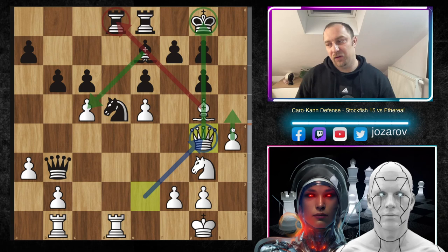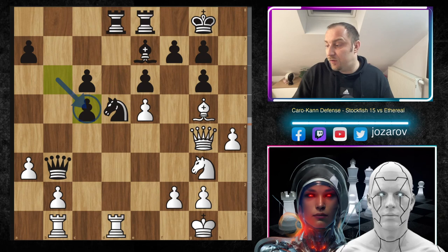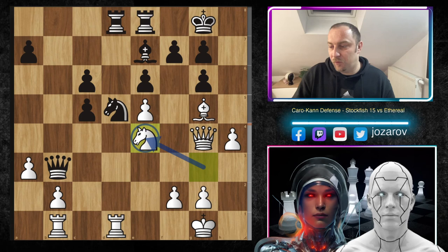It's not dangerous yet, but I already feel a tension when the queen comes so actively into the game. Black has to play really the best defensive move. You cannot take the bishop on c5 here because the rook on d8 is hanging. That's why Ethereal took with b takes c5.